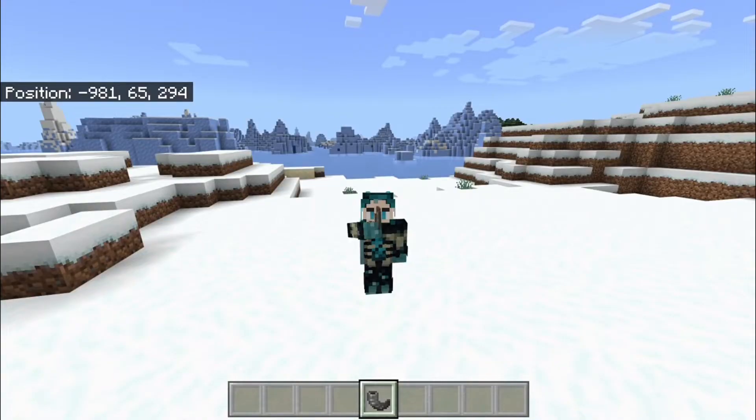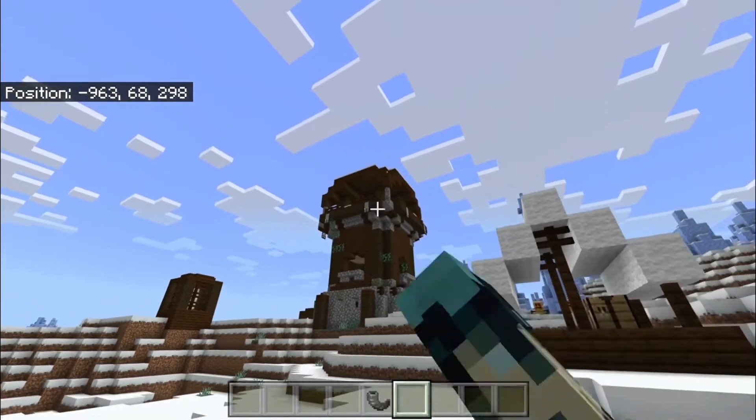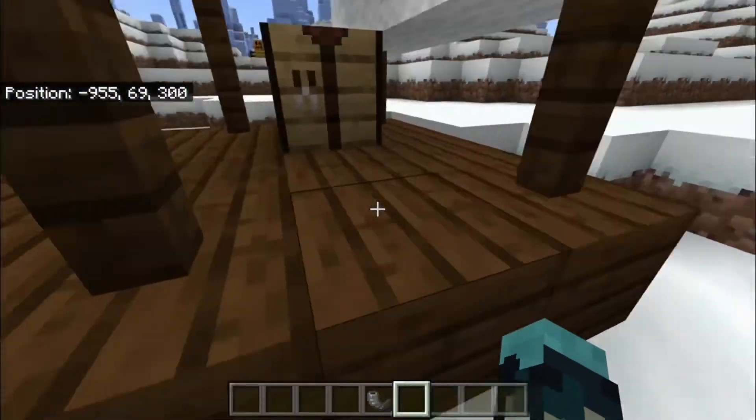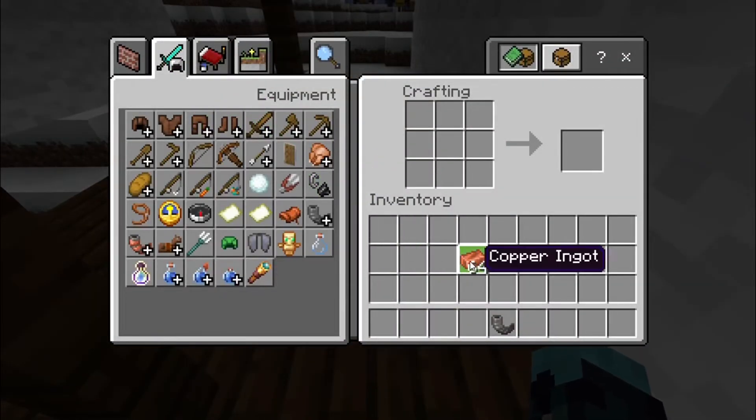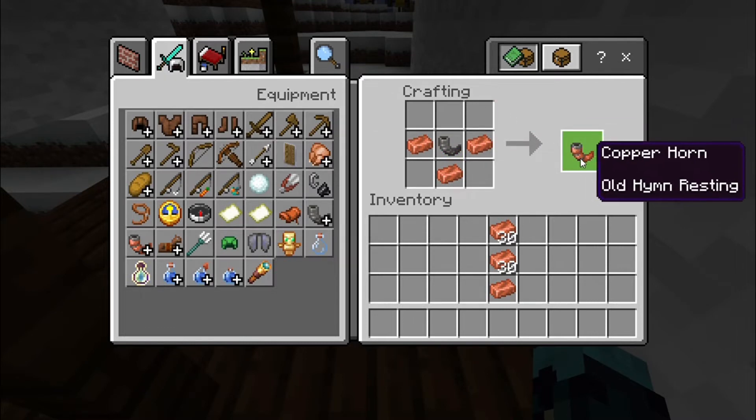The goat horn — we all know it is coming in the Wild Update, but did you know at one point there were copper goat horns? You could get them from either finding them in outpost chests, or by crafting it just like this: a copper ingot in a V-shape, three copper ingots, and a goat horn in the middle — and then, yeah, copper horn.